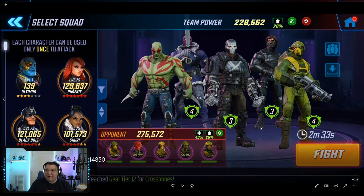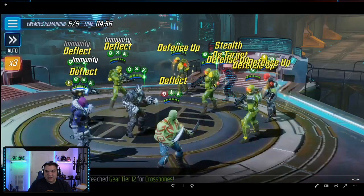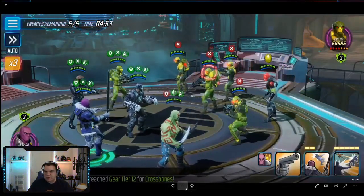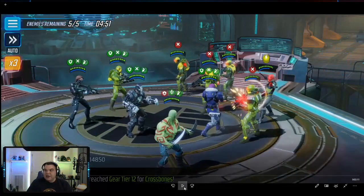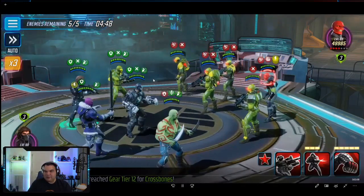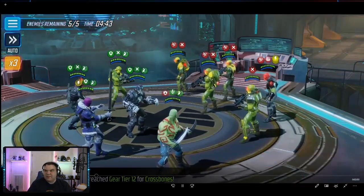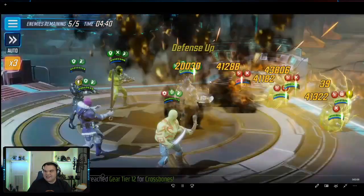Now we're going against a Hydra team, and this is approximately a 50k punch-up with the bonuses. There's defense down on my team and deflect on them, plus all these buffs, so it's somewhere around a 50–60k punch-up. Even with that kind of punch-up, you're about to see what this team does. The ultimate is supposed to chain rebound, but you'll see it just goes down the line — that's fine, we've seen that happen. We've got disrupt on a bunch of characters.